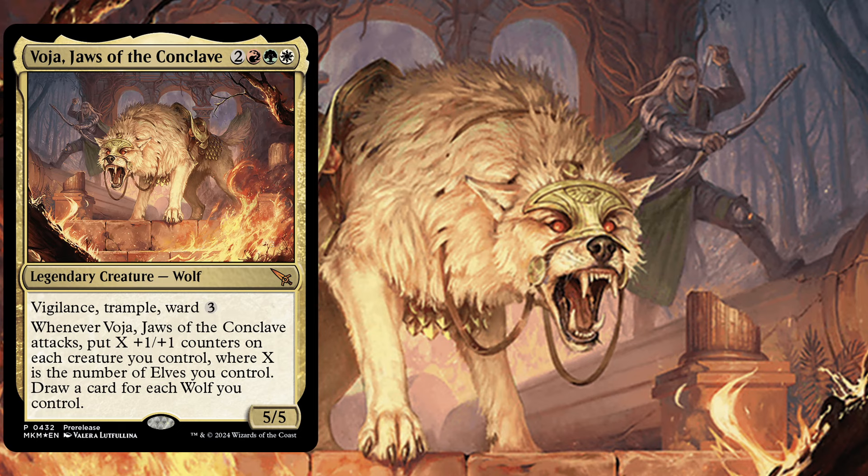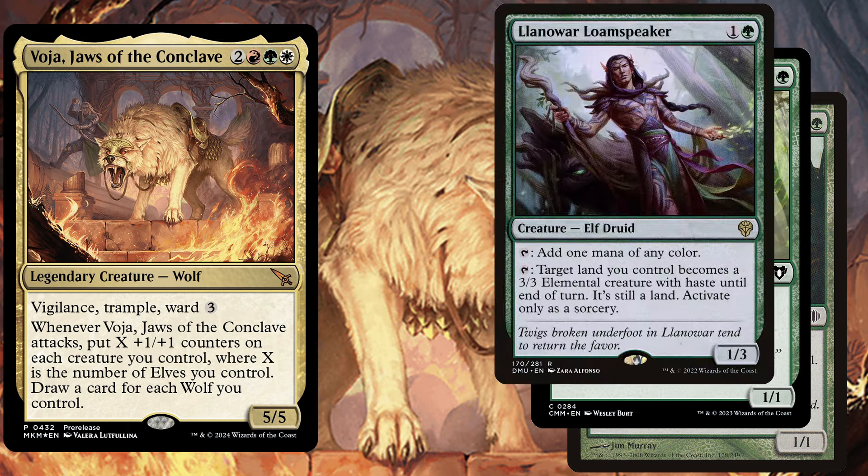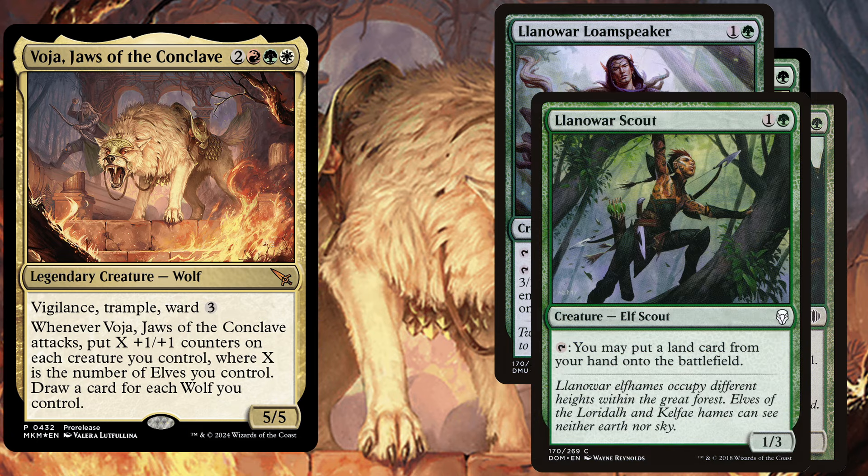Let's get back to the topic of accelerating our gameplan with a few elves. Druid of the Anima, a 2 mana 1/1, and you can tap it to add red, green, or white to your mana pool — probably the best mana dork in this deck for you. Elvish Mystic, a 1 mana 1/1, you can tap it to add 1 green. Lanoir Loam Speaker, a 2 mana 1/3, and you can tap it to add 1 mana of any color. You can also tap it so target land you control becomes a 3/3 elemental creature with haste until end of turn; it's still a land, and activate only as a sorcery. This can be especially nice if you can put a few plus one plus one counters on one of your lands to have it as a powerful backup swing. Lanoir Scout, a 2 mana 1/3, and you can tap it to put a land card from your hand onto the battlefield. This allows you to ramp the other colors you need for Voja.